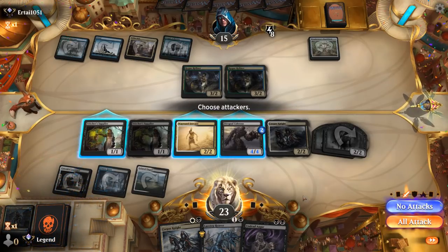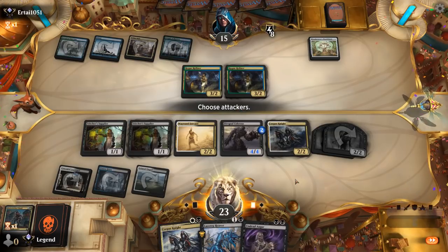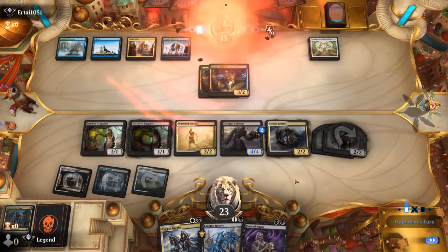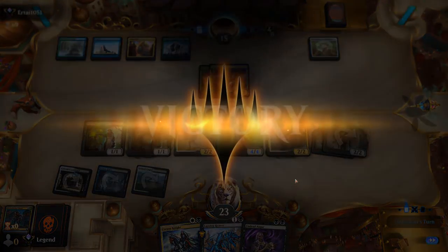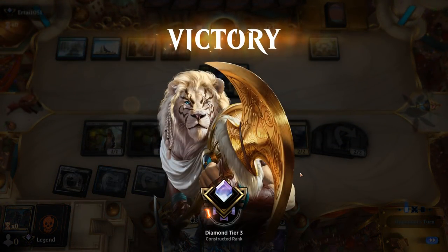Sadly milled Return to the Ranks. Considering whether to trade Colossus for both of their creatures — I think I'll wait one more turn. If we draw lands we can double spell next turn. The opponent ends up too far behind and concedes. Sweet, on to the next one.